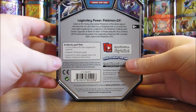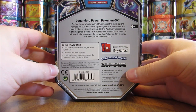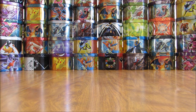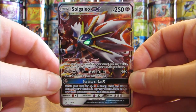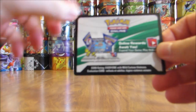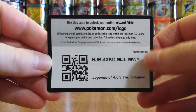The tin includes four booster packs, an online TCG code card for a 60-card deck, and then one of the two foil GX cards. I'll show the Solgaleo GX card first — number is SM16, pretty good looking GX card. Here's the online TCG code card, which unlocks a 60-card deck featuring Solgaleo GX.